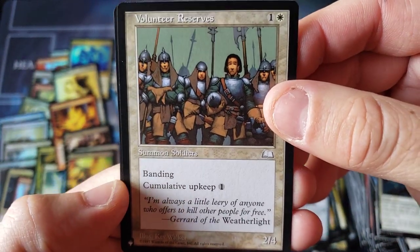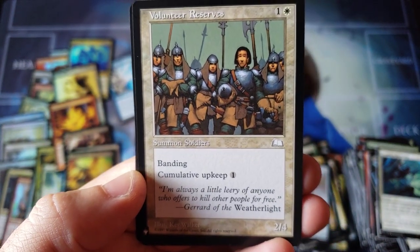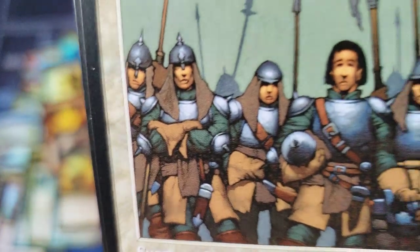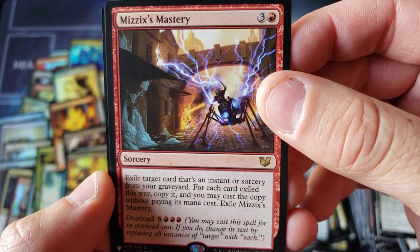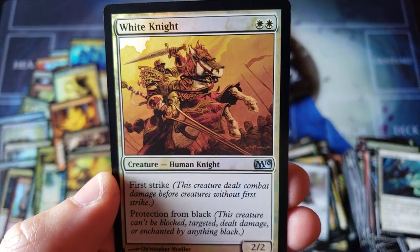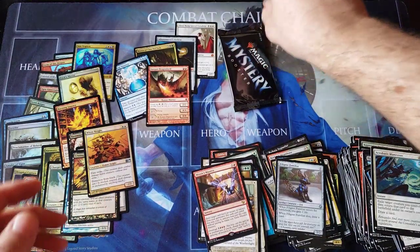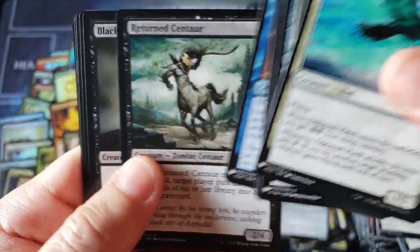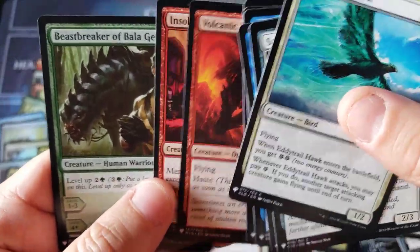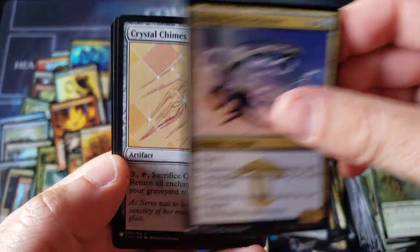Old-school Weatherlight with the Volunteer — terrible, terrible card. A 2-drop for a 2/4 with flippin' banding and a cumulative upkeep. No wonder those guys look so miserable — what a piece of crap. Mastery for the Commander rare, and an M10 stunning foil White Knight. That's probably worth more than the rare just because it's an old-school foil. I don't know if that's priced the same as an original old-school foil White Knight or if it holds the same value. And when people sell those in the future and try different pricing, are people even gonna realize what they're buying?